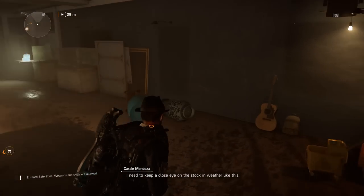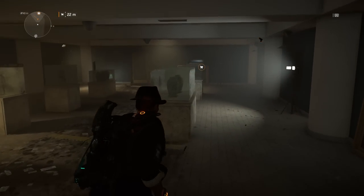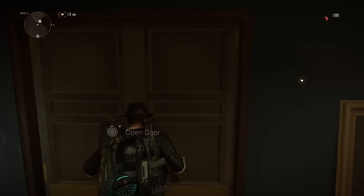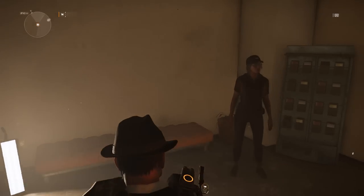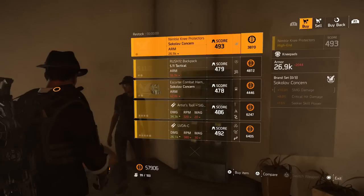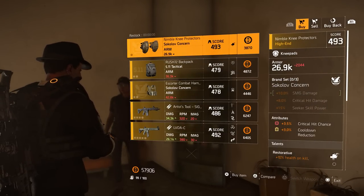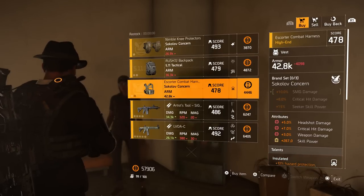Go into this room, take a left, take another left, and you will come into this room with these beautiful artifacts. Open this door, and on your right side you will find Cassie Mendoza. She's got a lot more stuff, but yeah, we are here for that rifle — the Artist's Tool.